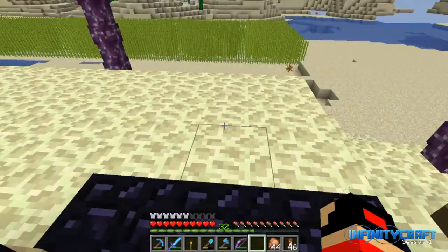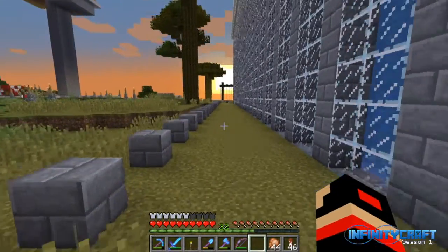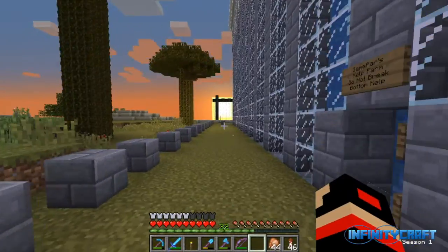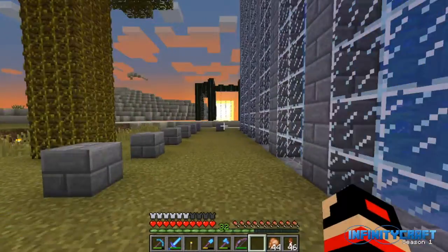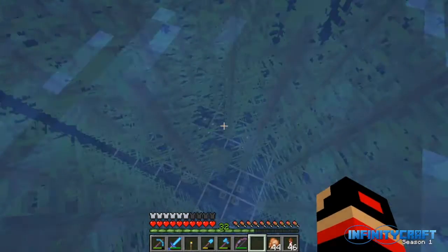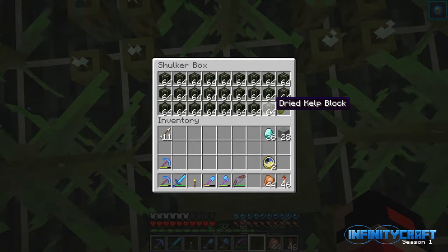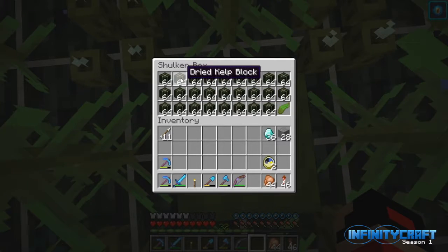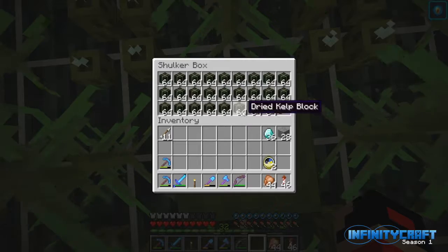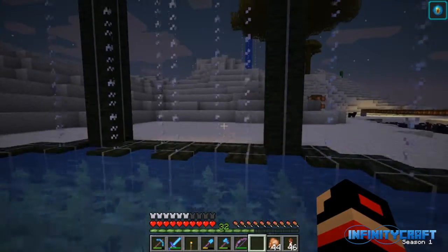Now let's go and check the kelp farm. I've already collected some profits off the kelp farm. When I finished off the kelp store and told the other InfinityCraft members about it, I sold out immediately — completely sold out. So I sold out all of these and then I sold out the whole bottom row after I restocked. So one, two, three, four, five, six, seven, eight, nine, ten, eleven, twelve, thirteen, fourteen, fifteen, sixteen, seventeen — I've made 17 diamonds off the kelp store so far, and I think that is pretty good.